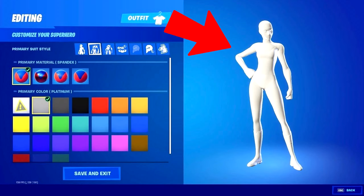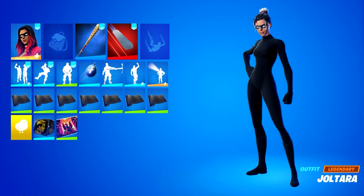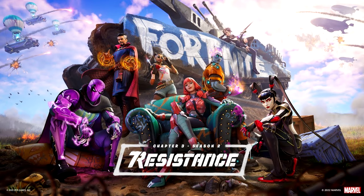In the next two minutes, I'm going to show you how to make the OG full white and full black superhero skins in Fortnite Chapter 3 Season 2.